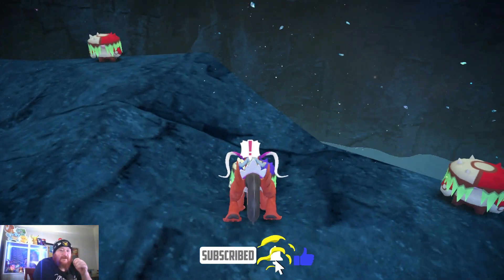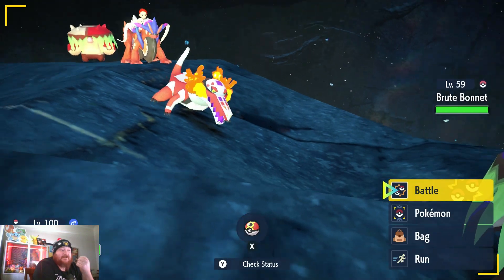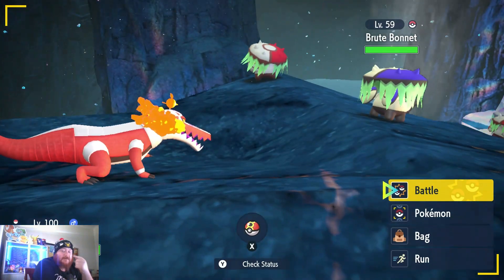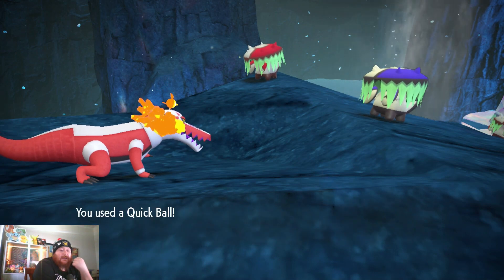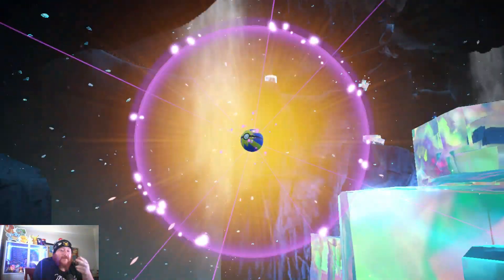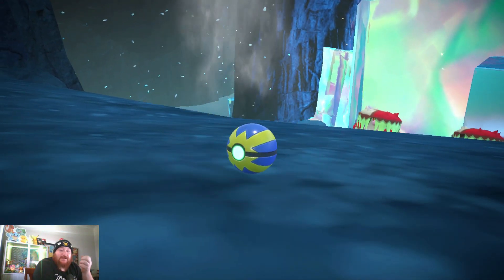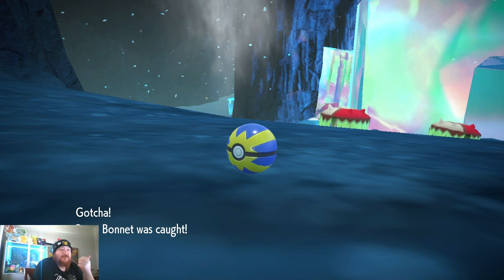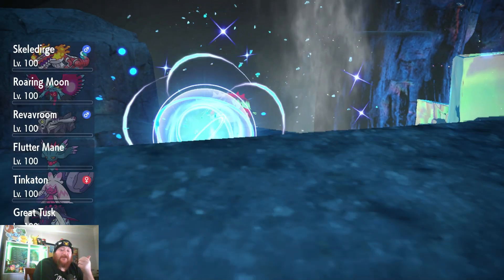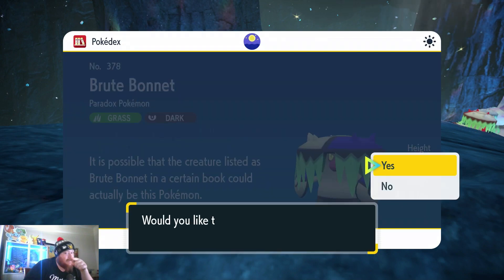With that in mind, hopefully you can go out, hunt, and get yourself a Brute Bonnet — a Paradox Pokémon which is not actually too bad. If this video helped out, don't forget to like and subscribe. I've got another video on the channel for the Flutter Mane glitch or shiny Great Tusk, and if you're on Violet, feel free to check it out as it also covers how to get Iron Treads. As always, I've been the Aussie Hunter — happy hunting, I'll see you next time!